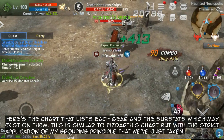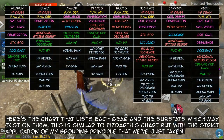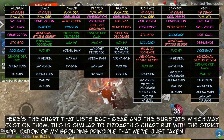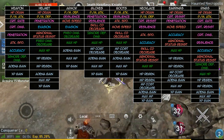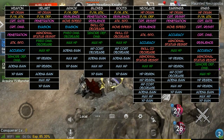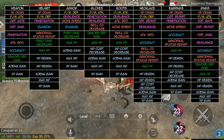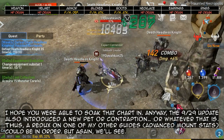And now finally, here's the chart that lists each gear and the substats which may exist on them. This is similar to FizzDarth's chart but with the strict application of my grouping principle that we've just covered. I hope you were able to take that chart in.